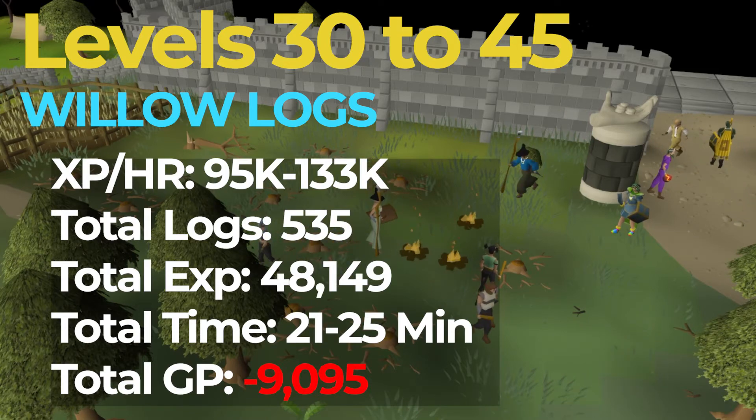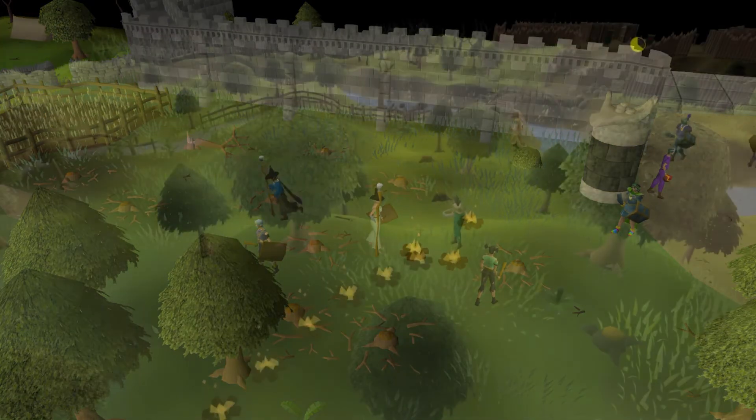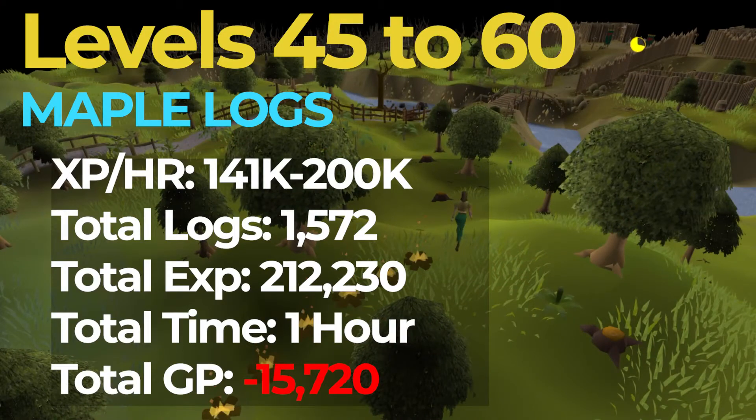After level 45, it's time to switch over to the next method, which is Maple Logs. You're going to want to burn Maples from level 45 to 60. While doing Maples, you should be getting around 141 to 200k XP an hour. Since you will need 1,572 logs, or roughly 200,000 experience, this process should take around 1 hour to complete while costing a measly 15k.